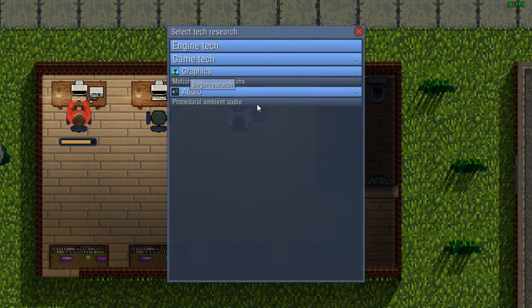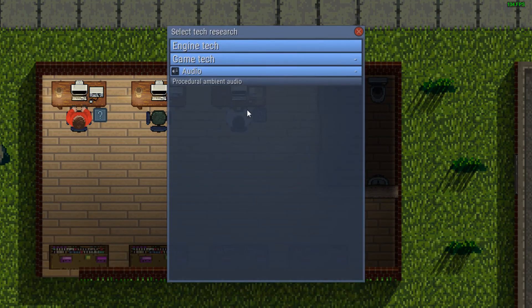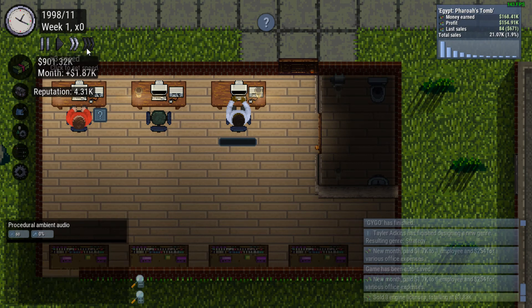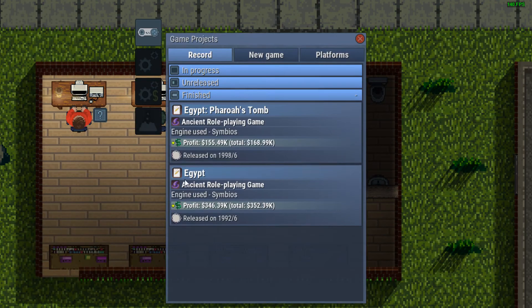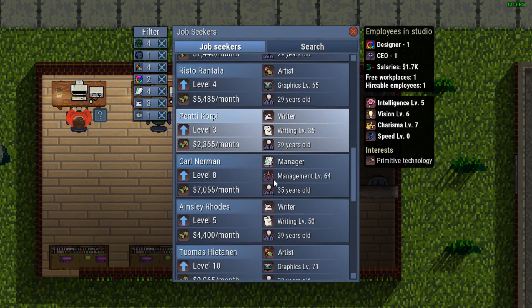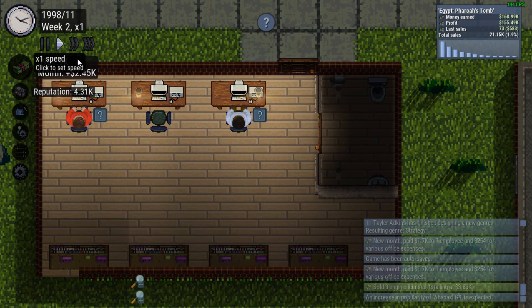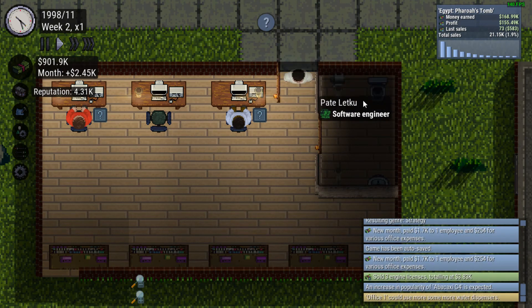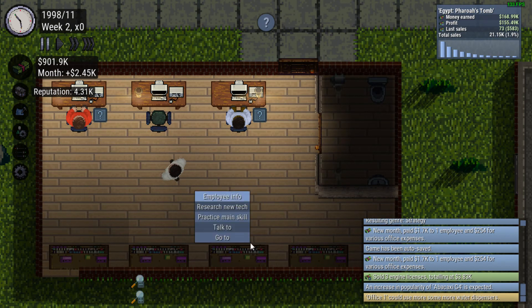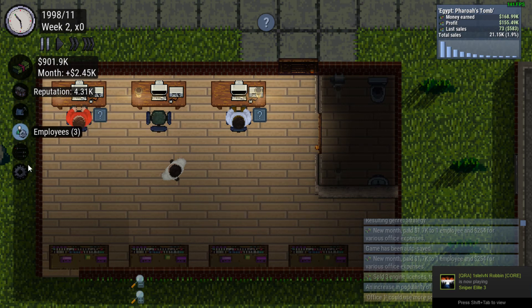I think I did upgrade them to level two, maybe. Let's research procedural ambient audio. We're up to 900k — almost up to a million dollars. We made a profit of 155k, definitely not as much as the first game. There's a software engineer in the pool — I don't know if I want to hire him though, he's worth a lot. This guy looks okay though — we're hiring low-level employees. His level is at 22, the other guy is at like 50, but he'll always be less expensive than that because I hired him early. So he'll always be a little more grateful.